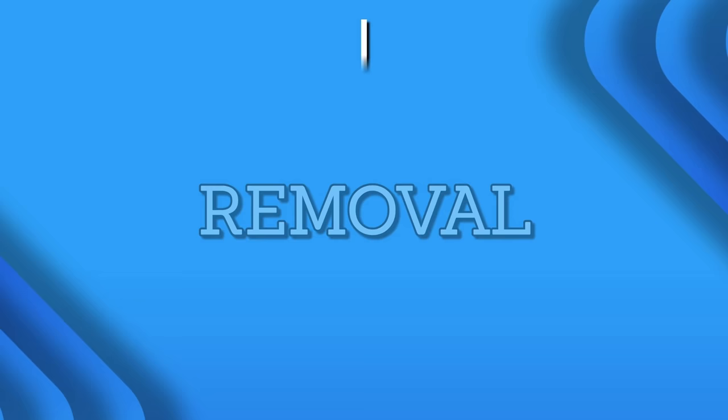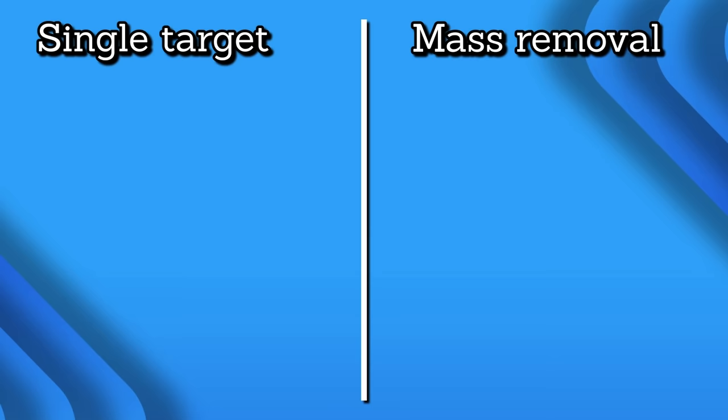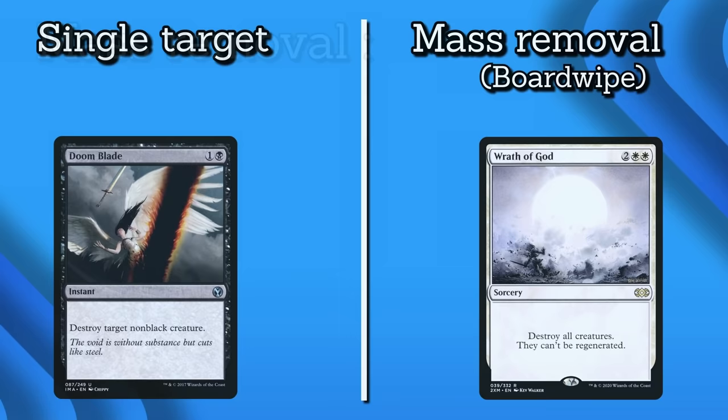Okay, that's the flashy stuff. Now let's get into the nitty-gritty. Let's move on to our second category: removal. In Commander, we usually run two broad categories of removal: single-target removal and mass-target removal, or board wipes. Both are important to making sure your deck has a chance at victory.